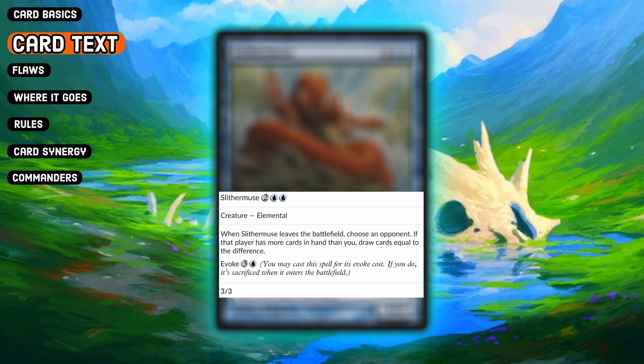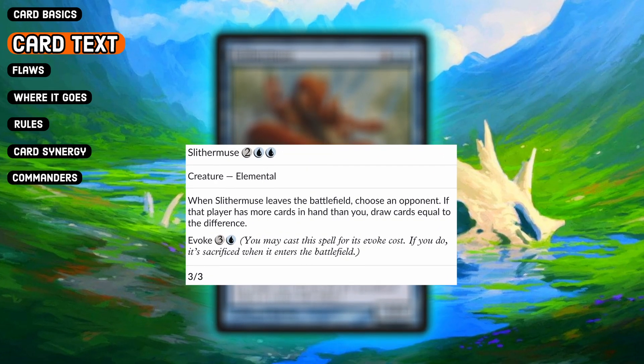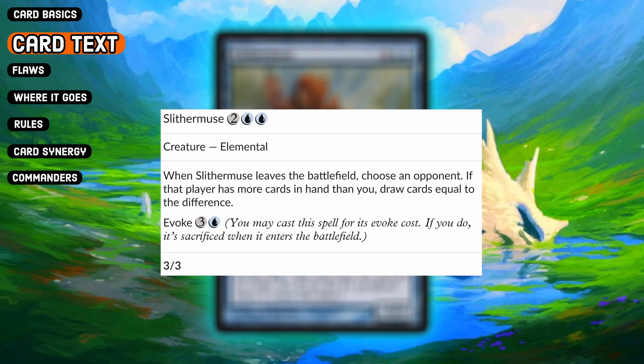Slithermuse is 2 and 2 blue for a 3/3 elemental creature. When Slithermuse leaves play, choose an opponent — if that player has more cards in hand than you, draw cards equal to the difference.